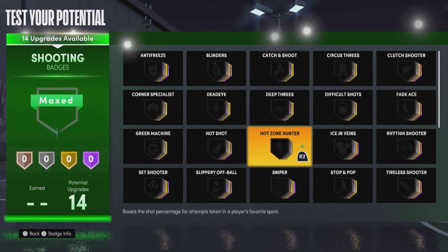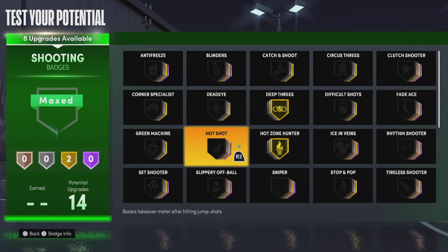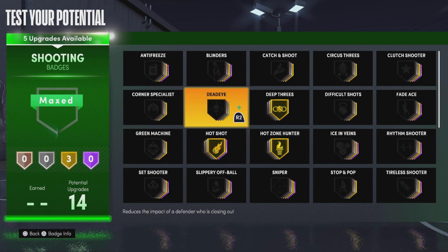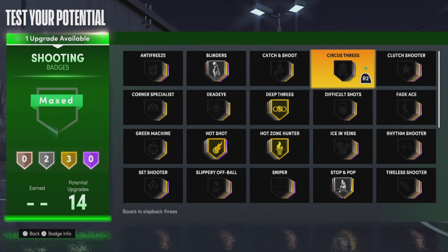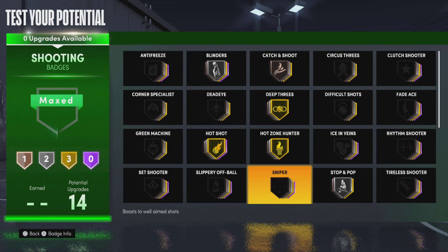For shooting badges, put hot zone hunter to gold, deadeye to gold, put hot shot to gold, put blinders to silver, put stop and pop to silver, and put catch and shoot on bronze. This is the shooting badge setup for this build.